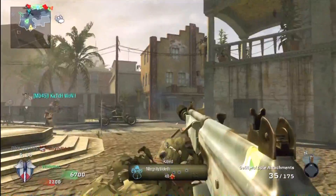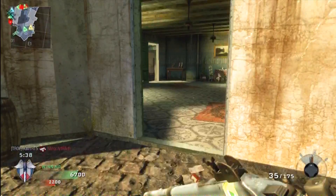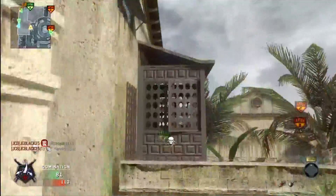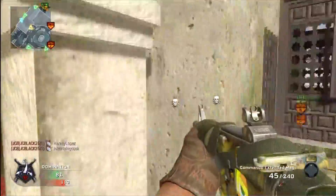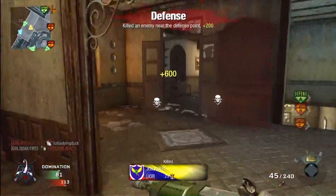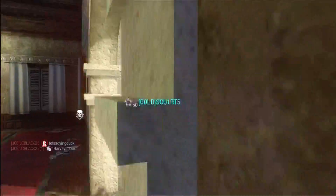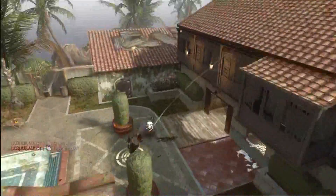Here's just another cool nade spot. It's on Villa, so remember this spot. He's taking A right now — throw it straight towards the flag. You don't have to jump, just look up and you get the kill on it. This is going to show it from a different point of view as I follow the grenade. It's a pretty sweet spot. Hope you guys like it.